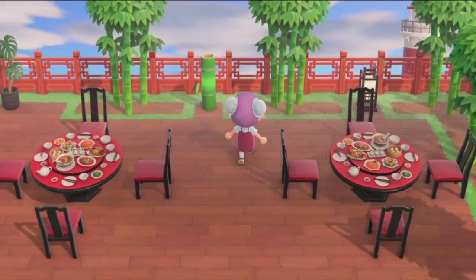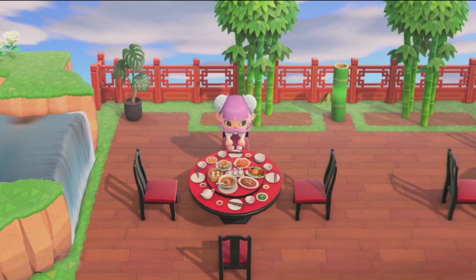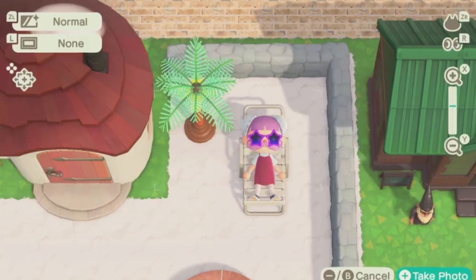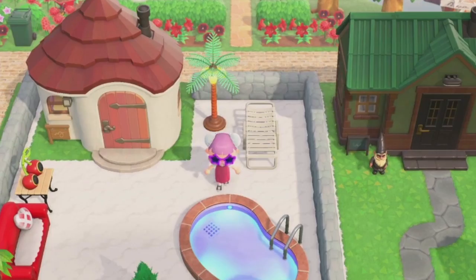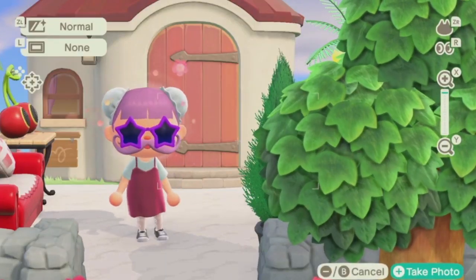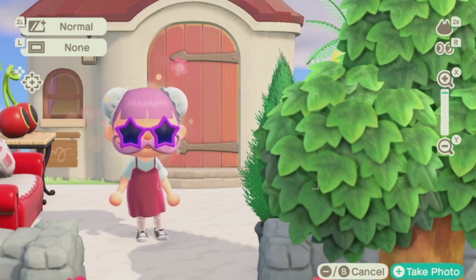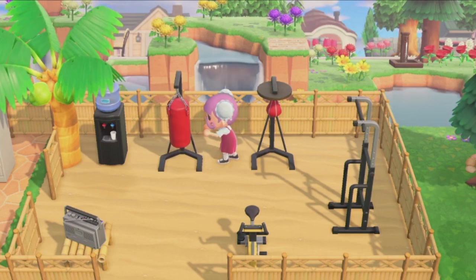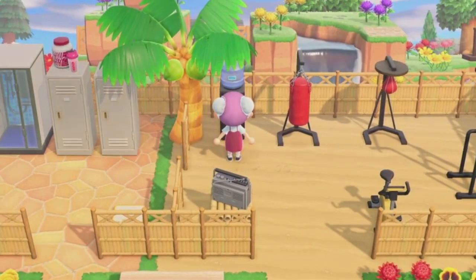If you want a slightly less destructive theme, just by going through everything that you have — if you already have a lot of bamboo DIYs and furniture from spring, maybe you could center your island around that. As we're approaching summer and getting more tropical and summery feeling furniture, I've been considering just redoing everything and making it a tropical theme. There are endless ideas with this, which I think can make people feel overwhelmed, which is why I would start by taking a deep breath and going through what you already have.